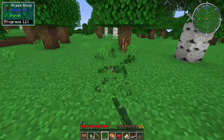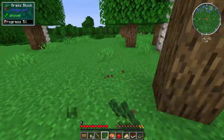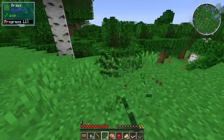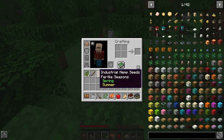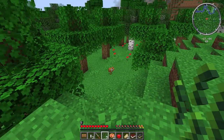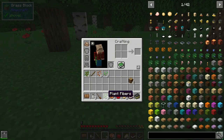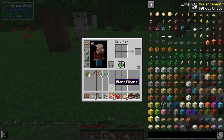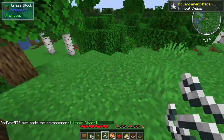That looks like some plant fibers — that's hemp right there. That means we've got Immersive Engineering in this pack, which makes us pretty happy. This also tells me it's fertile season — spring, summer. There's a brown chicken. Four plant fibers allow us to make string.